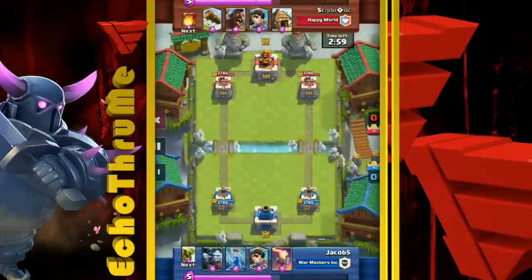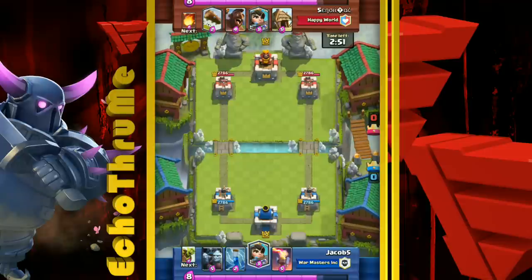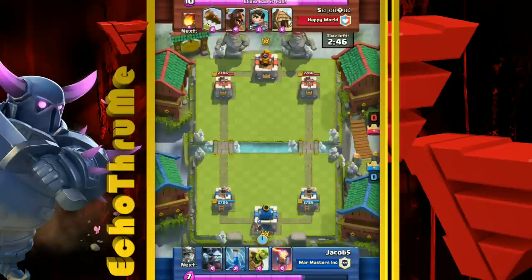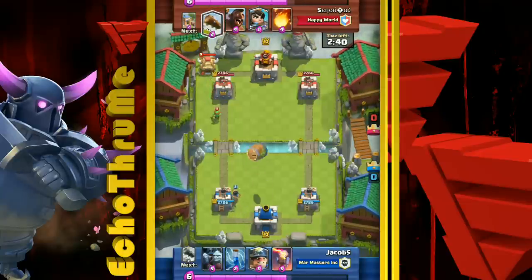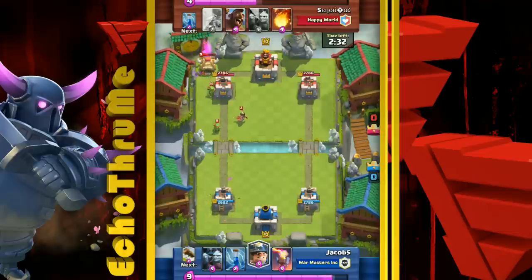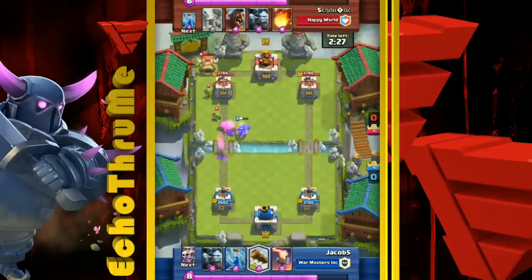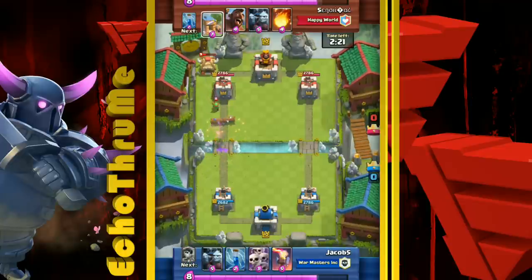Jacob5 has mastered this deck — it's level 10 versus level 10, he's on the bottom working his way up. Goblin Barrels can only really be used on defense in desperation, since you're spending 3 elixir just for goblins to land. Here he uses the Goblin Barrel on that Goblin Hut, which is a nice use of the elixir — it beats up on that hut quite a bit. Then he sends his Miner in to deal with the Princess so she doesn't do too much damage.